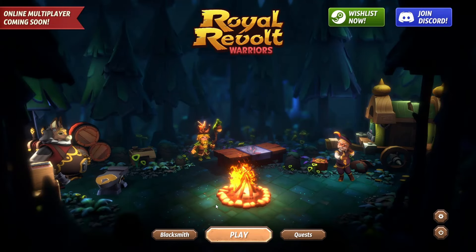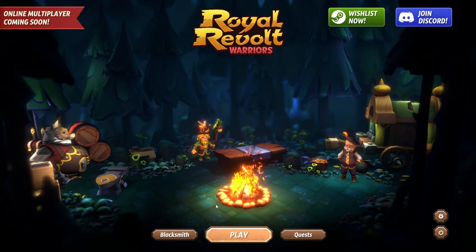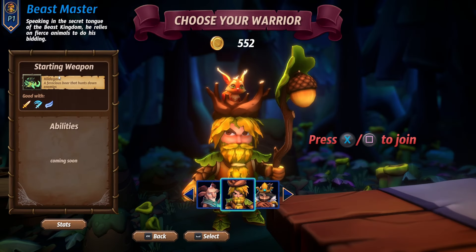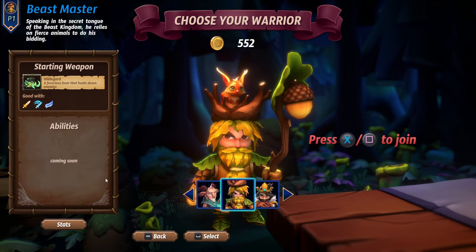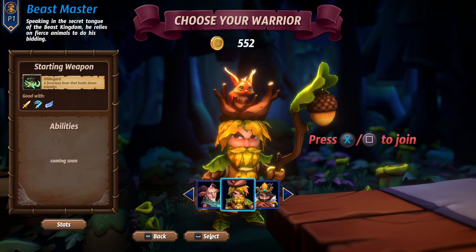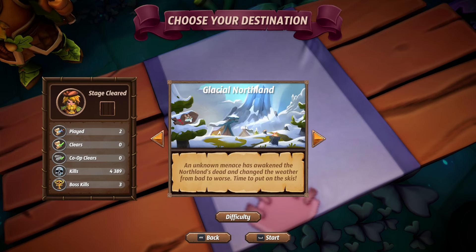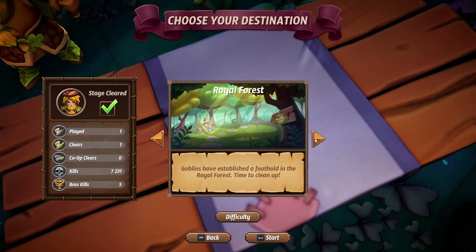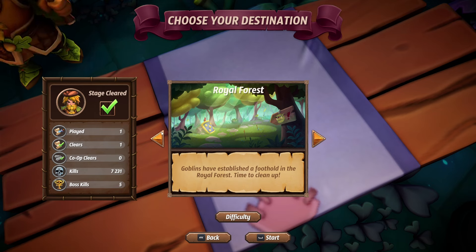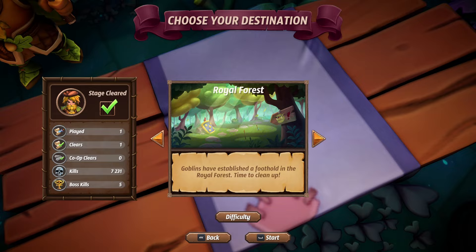Hello survivors and welcome to another Royal Revolt Warriors video. In today's video I wanted to show you the last unlockable character — the Beastmaster — and the reason is actually because of Hildegard, one of my favorite weapons in the entire game. We're going to be playing on the Royal Forest. I would play Glacial Northland but this map is better to demo his evolution, while that one is quite a difficult map which we'll show you later on.